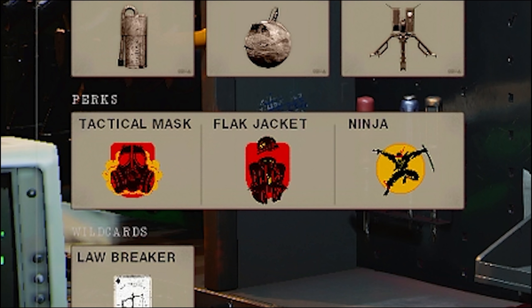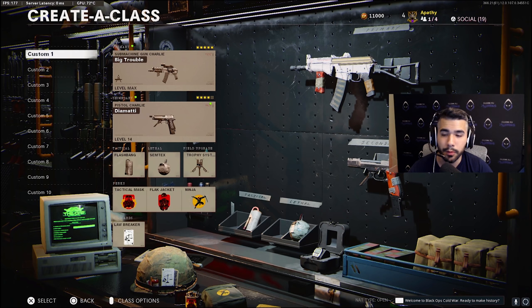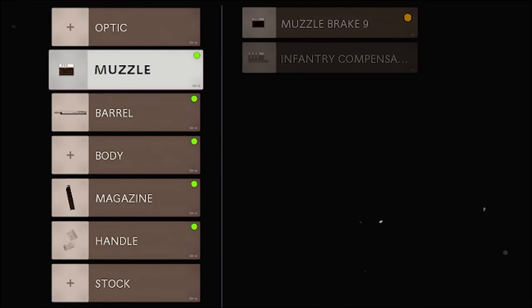We've got tack mask, flak jacket, and ninja. The tack mask and flak jacket combo is amazing, especially for submachine gun players when you're being aggressive, when you're in their base, when you're in the hill, when you're playing the objective. Having that is really beneficial. For the pistol, these are the attachments we basically use: muzzle brake, chrome line, 24 round, and speed tape.